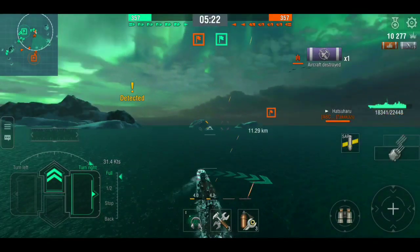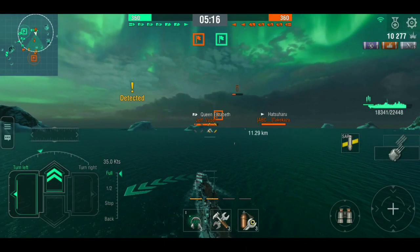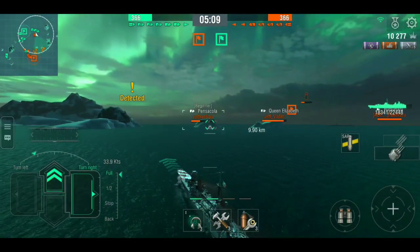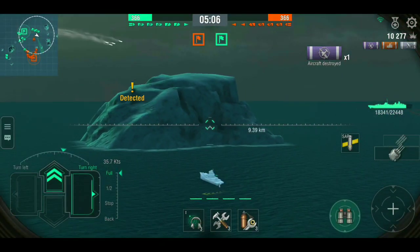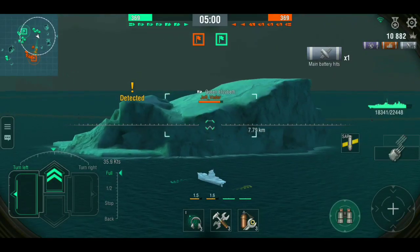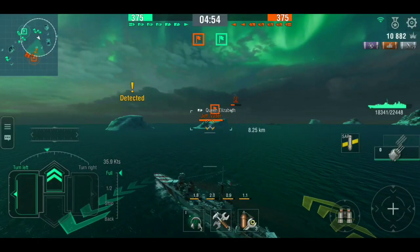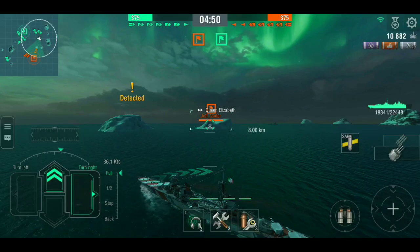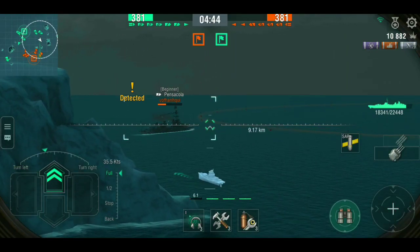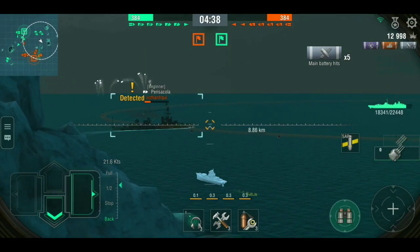About five shell hits here. Hatsuharu is running back — not gonna target him because the shell won't hit him. Pensacola is spotted again but he's behind that island so the shells won't go over it. I'll wait for him to come out from behind the island. Those are some blind shots — got one hit. Queen Elizabeth is there. That ship is angled really well so most shells won't hit him. Pensacola is spotted again — he's running back to the cap, looks like he'll try to go behind the map because he's really low HP, but I'm not gonna let him do that.